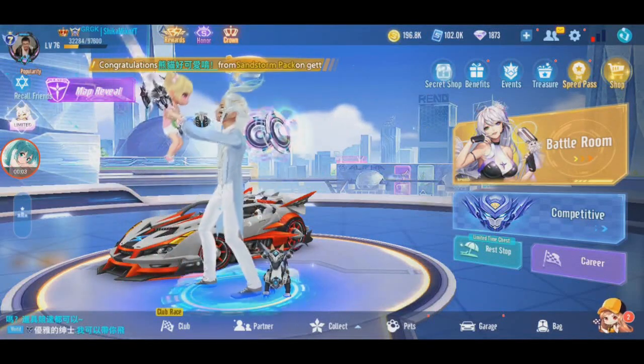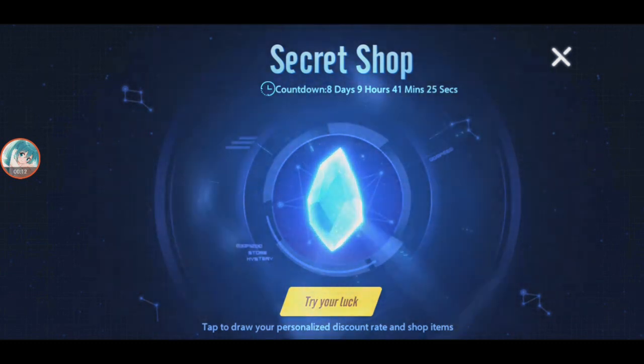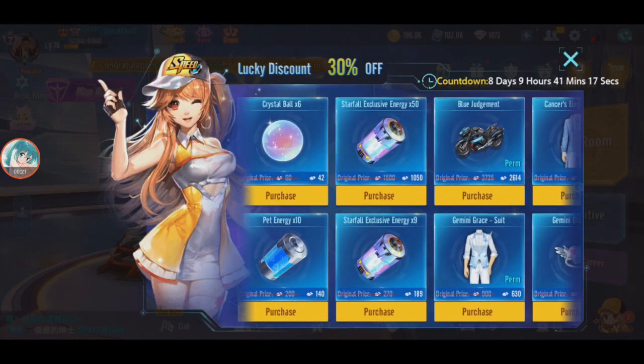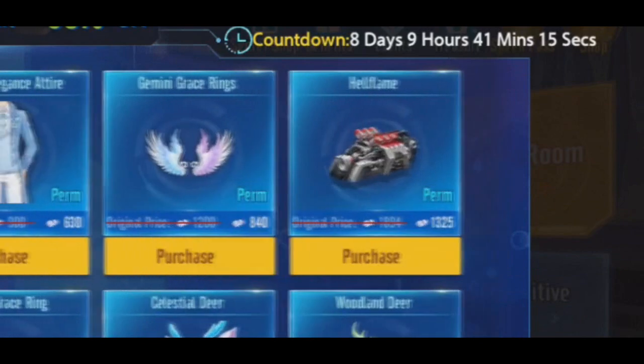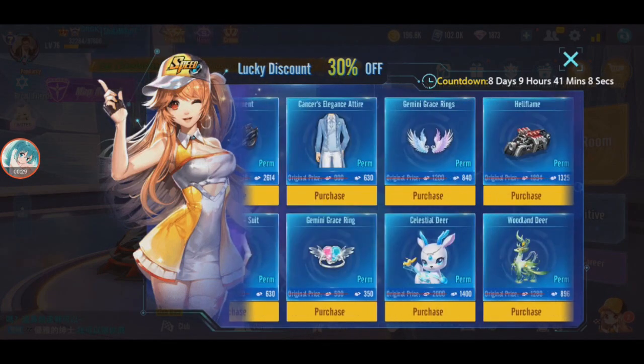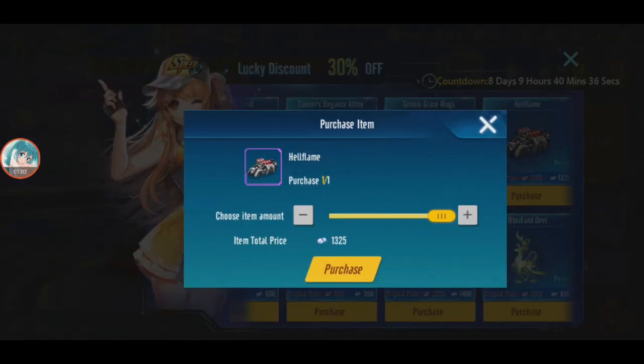Visiting the secret shop, hoping for a good percentage. Got 30% Starfall exclusive - Hellflame is available! Since I have Hellflame and can buy it directly without gacha, I'll take it. It costs 1325 and I cannot use a discount voucher or anything on it.